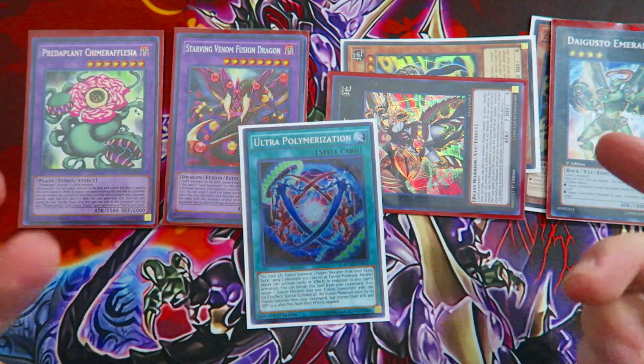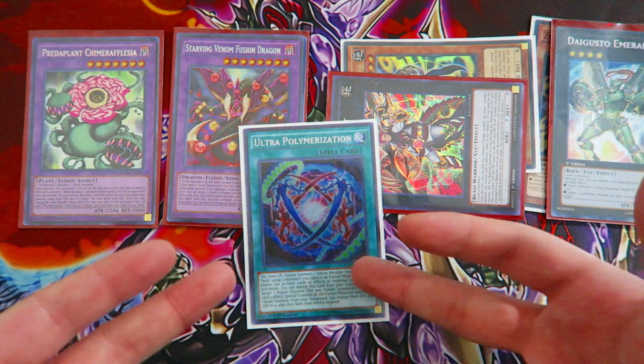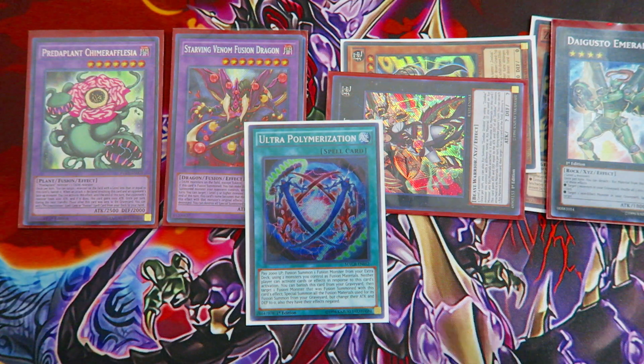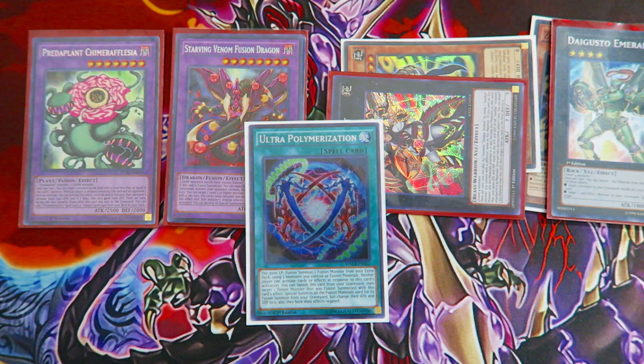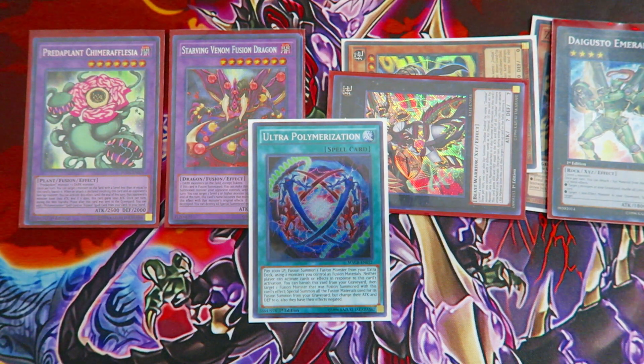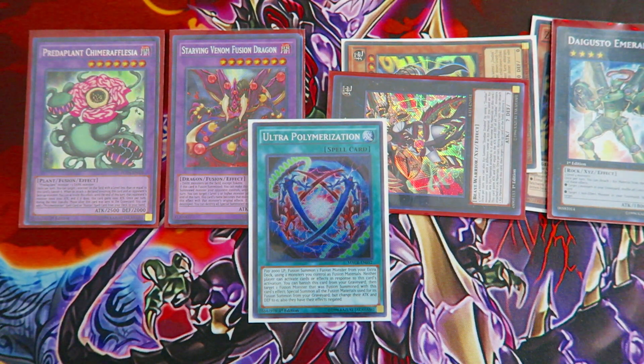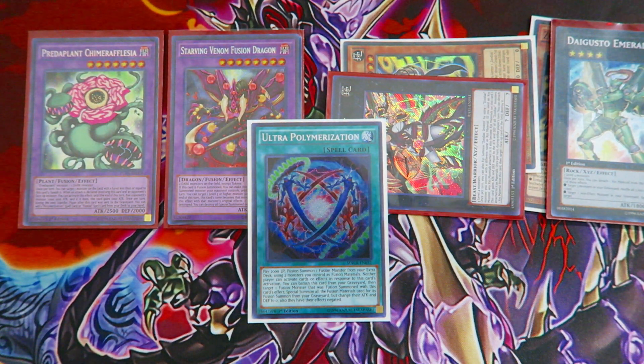That's pretty much it for this video. This deck is definitely more different than the regular Predator Plant deck profile — it incorporates the Zoo engine and Ultra Polymerization, making it really amazing. Predator Plants alone cannot beat the meta, but with the support of the Zodiac engine they might actually be able to compete. Thank you guys so much for watching; this is Sam from Team Samurai, signing out. Peace.